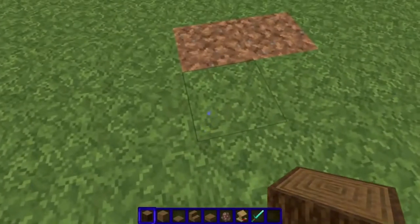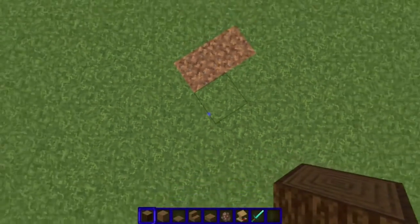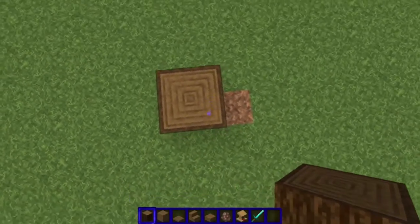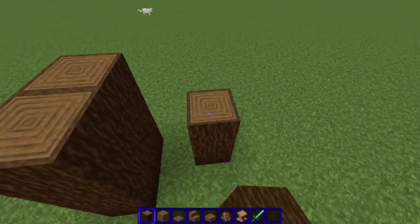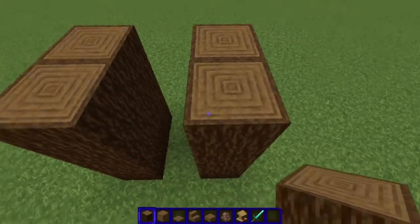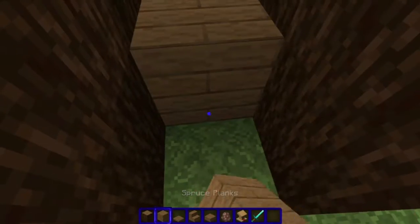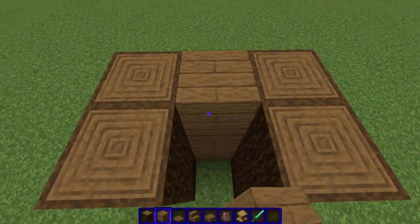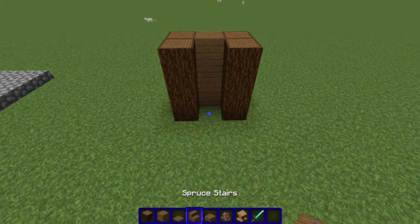All right, so we're going to first build the containment center — where the villager is going to hang out. We're going to take the spruce logs and bring them up three, skip a space, and do the same exact thing next to it, just like that. This is tileable, and you'll see in a second how easily it's done. Then you take some spruce planks and put them in the back there.